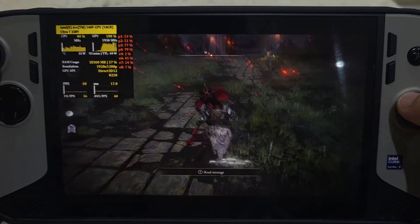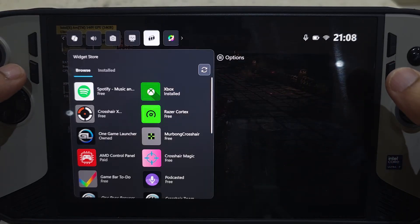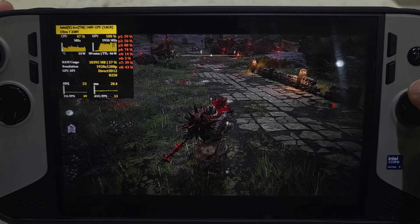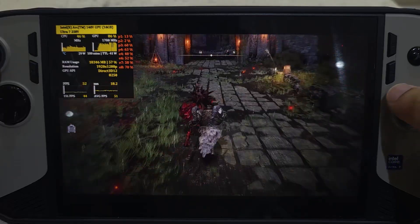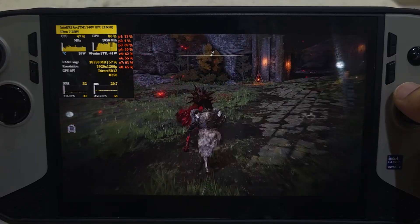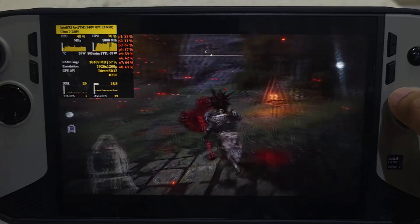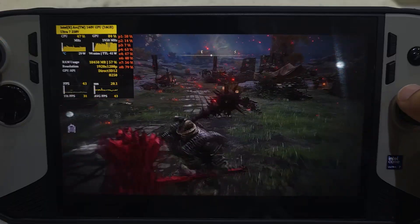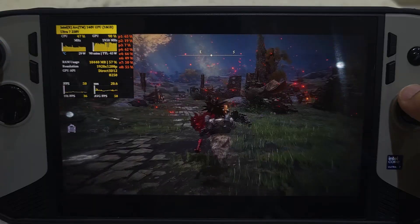I haven't specifically tuned Elden Ring's scheduling yet, so let's experiment. I'll try preferring P cores — and it looks like FPS is going even higher, around 42–46 total watts. I'm not sure if this is the optimal configuration, but this is the point of the demo: showing how you can mess around with these settings to find the right balance between battery life and FPS.